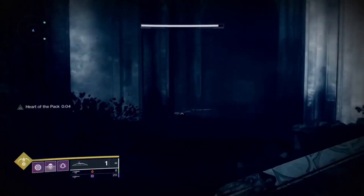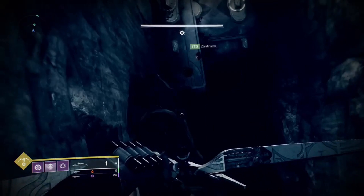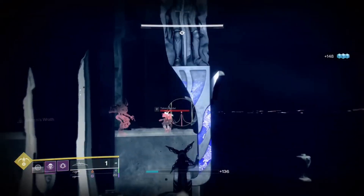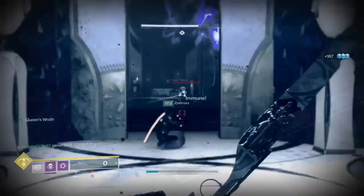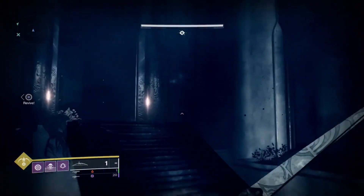This section of the dungeon is called the Descent, and your goal here is to descend. I would recommend some long-range weapons so you can easily take out all the Taken enemies. Once you have jumped down, follow the path until you find the Taken Captain boss. Once you kill this mini-boss and the other enemies, a door will open.